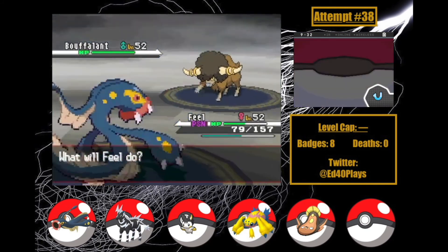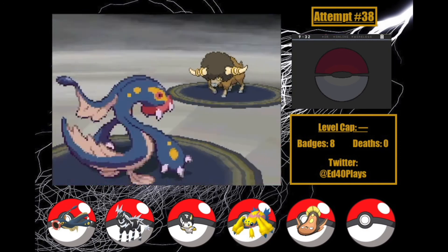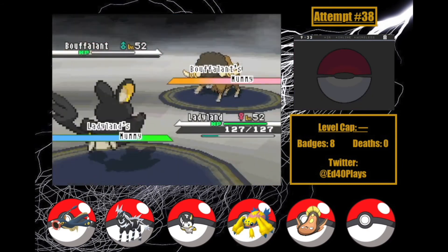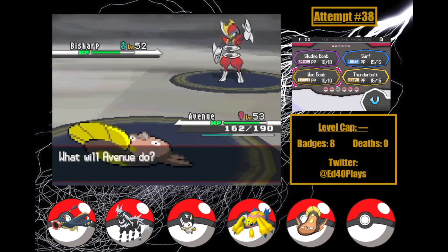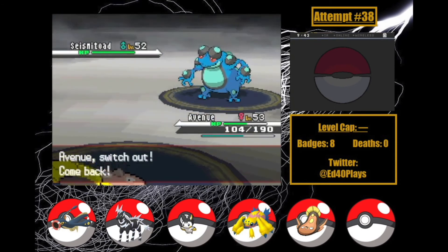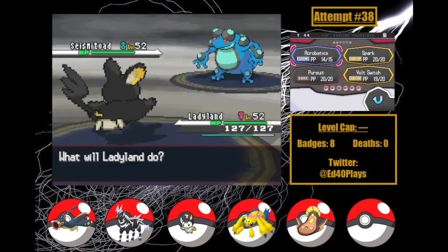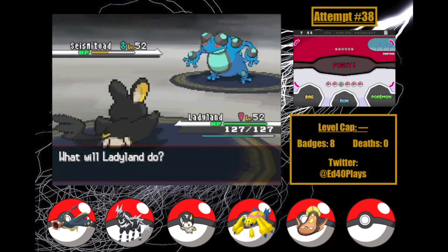Bouffalant comes in, and this is almost certainly it for Feel. I just have to hope she outspeeds to hit Brick Break — and she does! Bouffalant uses Head Charge in return, knocking out Feel and taking it to a third. RIP Feel — you carried us for way more of this run than you should have. I bring in Ladyland, who hits Acrobatics for the KO. She gains Mummy as a result but Volt Switches on Bisharp to go into Avenue, who takes a weak Stone Edge. Bisharp hits harder, but Mud Bomb can get the KO. Ghetsis sends out Seismitoad — I'd forgotten to teach Grass Knot, so I have to improvise. I switch into Ladyland as Seismitoad uses Earthquake, then go for Pursuit as he uses Rain Dance. I hit Acrobatics and Muddy Water misses. One more Acrobatics gets the job done.